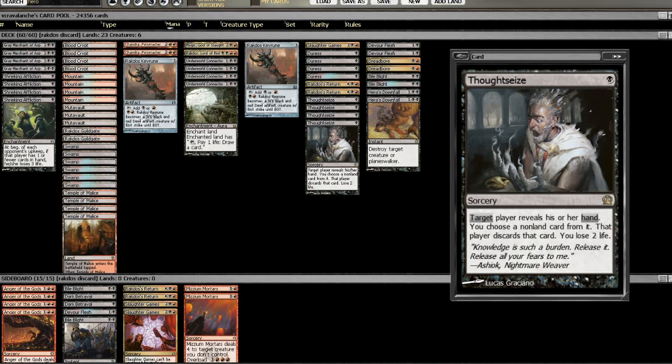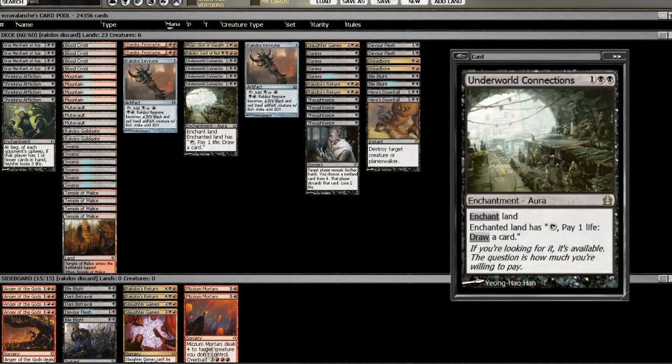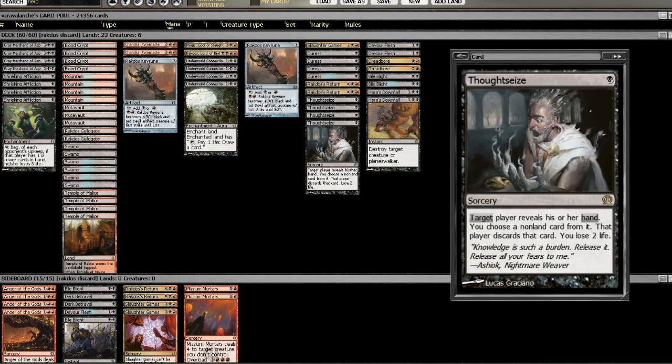I've already come in and playtested this a little bit. I already had a bit of a problem when our opponents land Underworld Connections, but against Mono Black we do have Thoughtseize and Duress to actually get rid of those. This deck is really good because it can shift to have a very favorable matchup versus aggro, and then shift back to have a favorable matchup against midrange and control. So I'm really liking this so far.